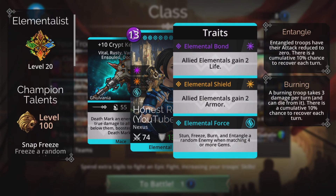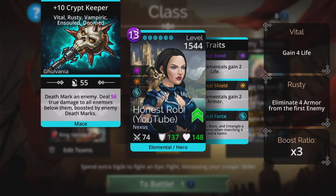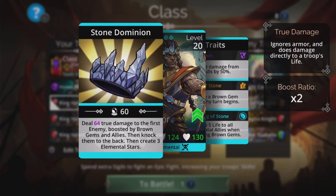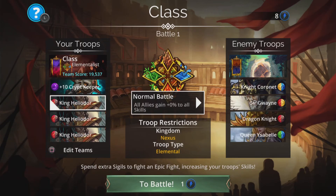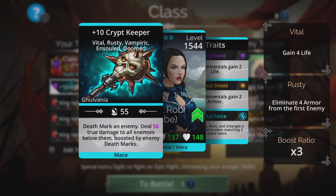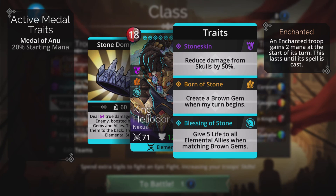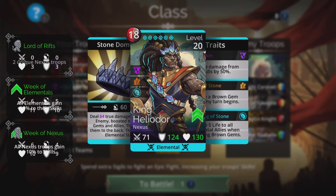We will be in Elementalist class for this — it's the best class in the game, easily. King Heliodor deals magic-based true damage to the first enemy. Importantly, we Deathmark them first, so this is really handy. He deals true damage boosted by brown gems and allies, then knocks them to the back and creates three Elemental Stars, giving us loop potential. He creates a brown gem when my turn begins, and with three of him in the team that becomes three brown gems per turn.